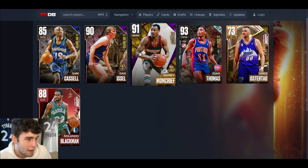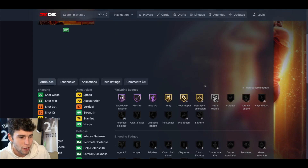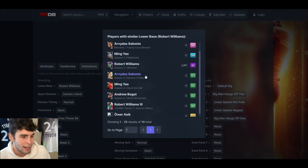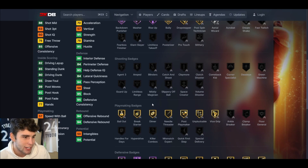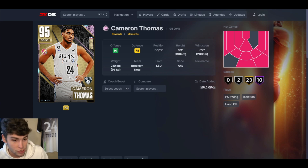Now let's look at the two other cards that came out today. Andrew Bogut takeover reward — seven feet tall, seven-three wingspan, no power forward eligibility, only a 63 three-ball, 70 speed. The card is just not good. Only a 63 three-ball, no shooting badges. Yes, on the interior he'll be fine, but why would you run Bogut over Wang, Javel, Candy Man, or Rudy Gobert? There is absolutely no reason for anybody to run Andrew Bogut.